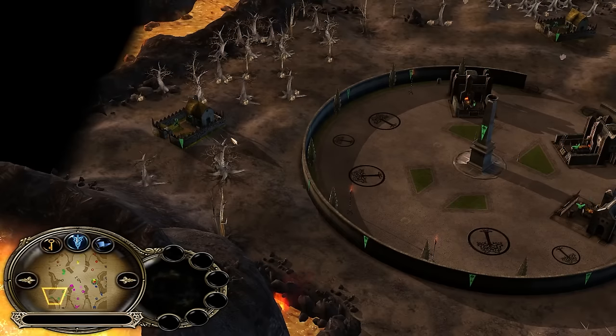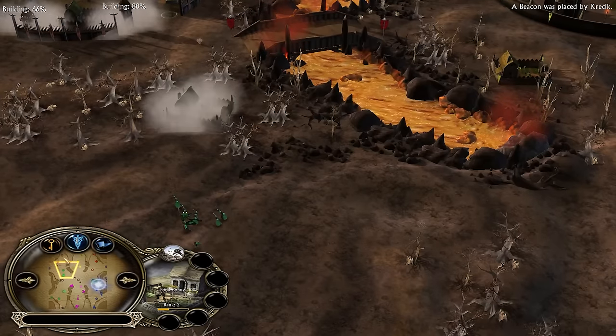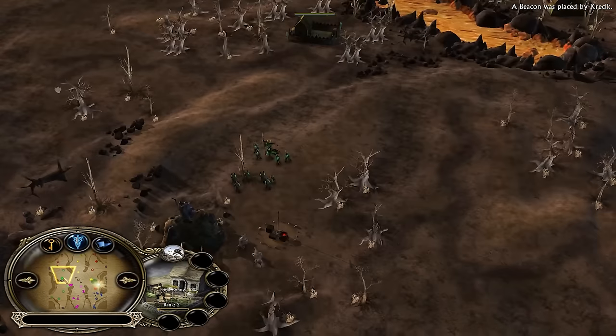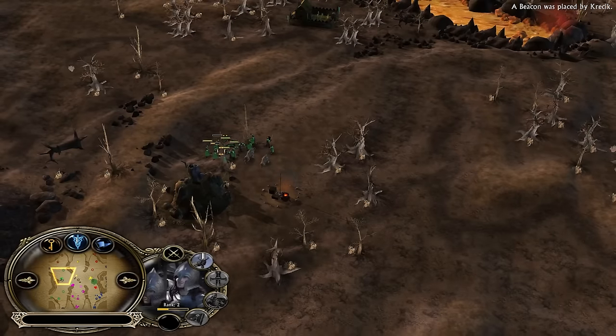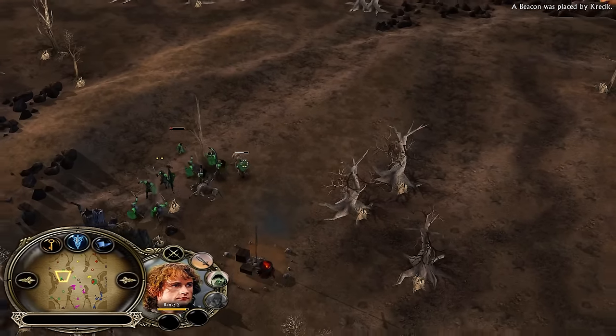It seems like you always have two starting settlements — one of them being behind your base and one in front. This one was taken by the green Gondor player who has a level two soldier; he's very powerful. Also Pippin getting eaten by the dogs should be getting level three very very soon.